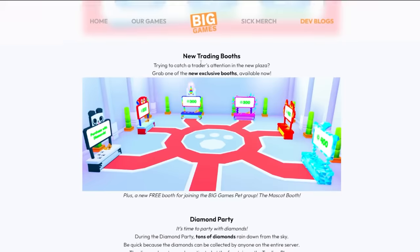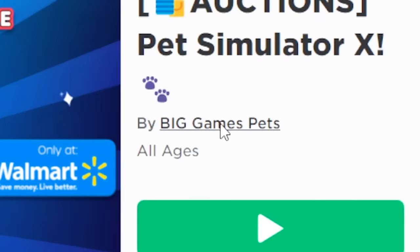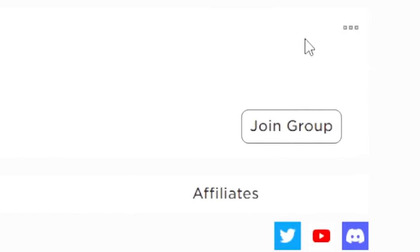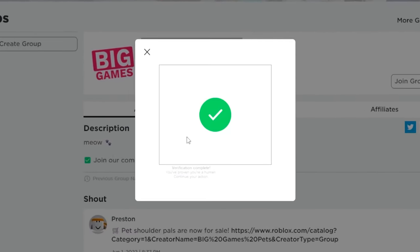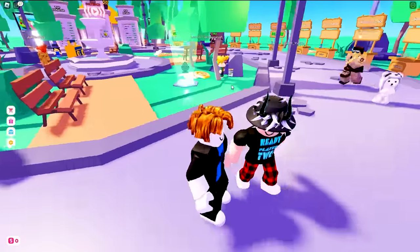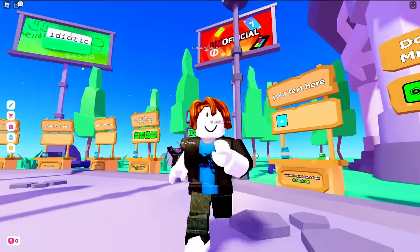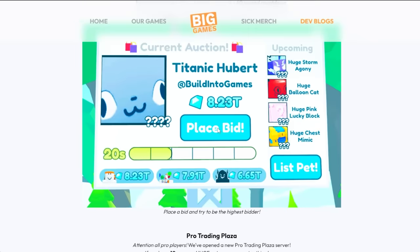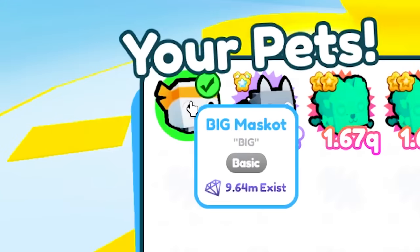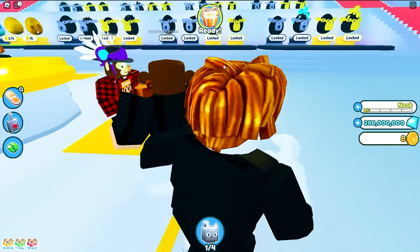I'm going to play Please Donate now and get a stand that'll stand out. According to the Pet Simulator X blog, you can get a free booth by joining the Big Games Pet group. I joined the group, did the captcha, got a stand in Please Donate. Back in Pet Simulator X, I got the Big Mascot pet for joining the group — and hopefully the trading booth as well.